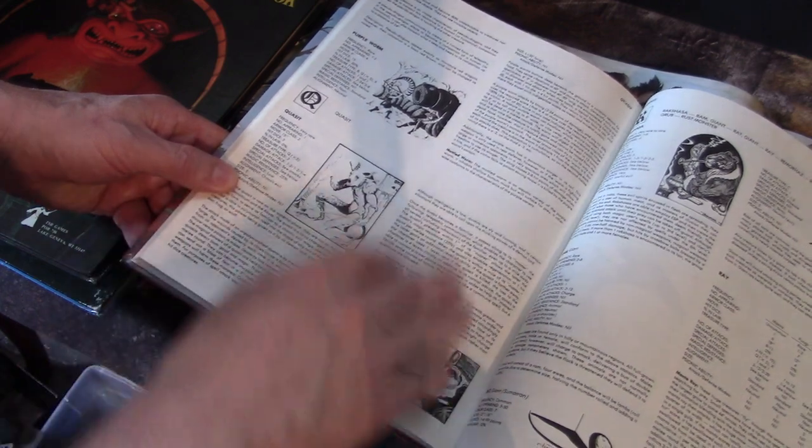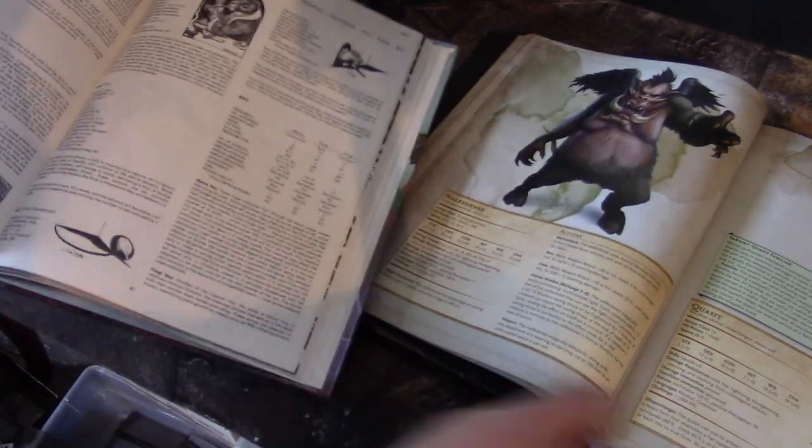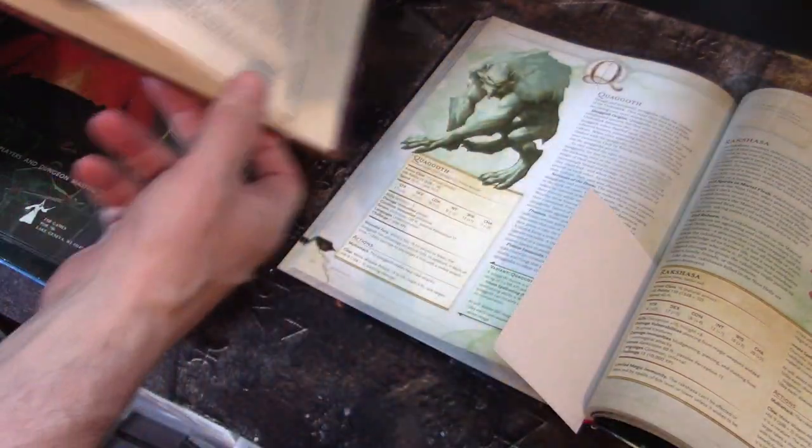It was mostly a separate entry as a familiar to Wizards. Moving on into the R's — the modern Monster Manual only has a Quaggoth in the Q's.